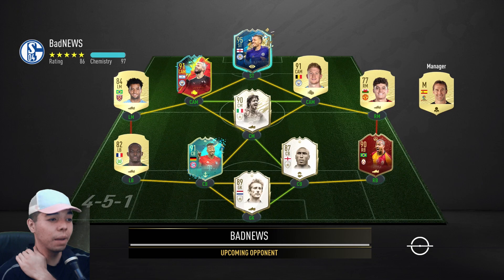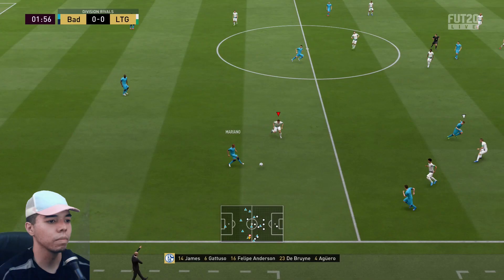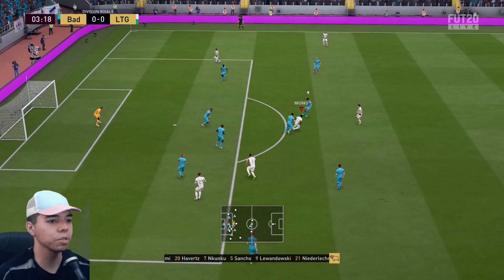The first opponent has Vardy, and I'm going to call that foot explosion Aguero because I don't know what card that is. He's got the 90 Mariano, Dan James — don't know what he's doing. Luka Dean, yes, Luka Dean. Play it now into Lewandowski.